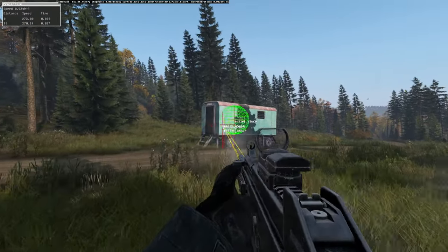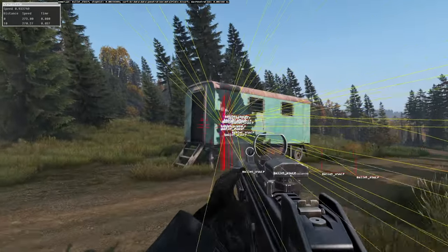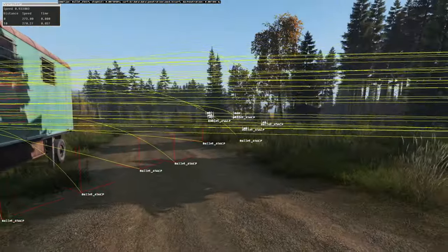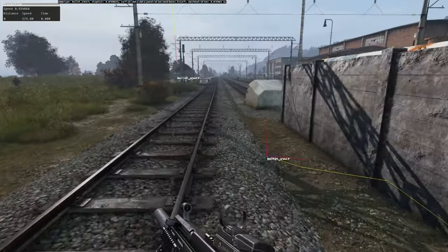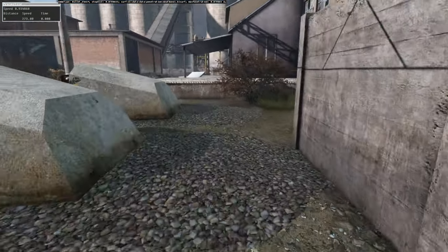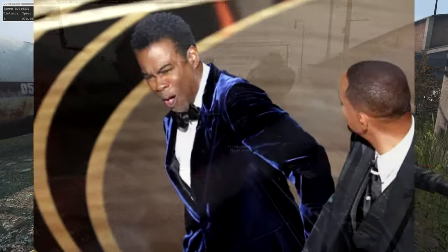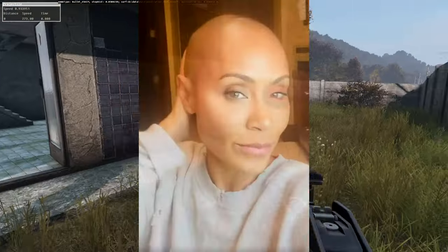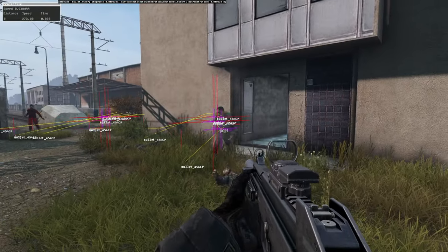You can ricochet bullets off surfaces. Not every bullet you fire will, and it does depend on the angle, but it comes down to common sense. In a gunfight, if you are a bold crackshot, you might be able to ricochet a bullet around somebody's cover.